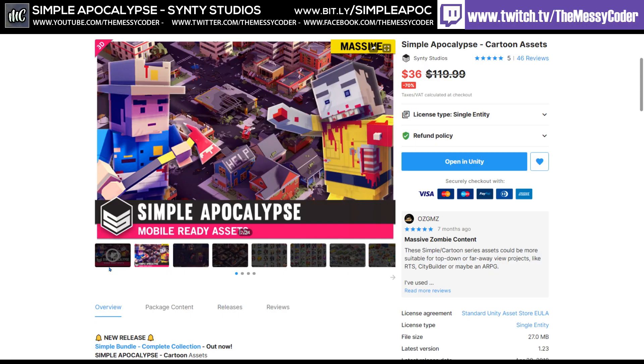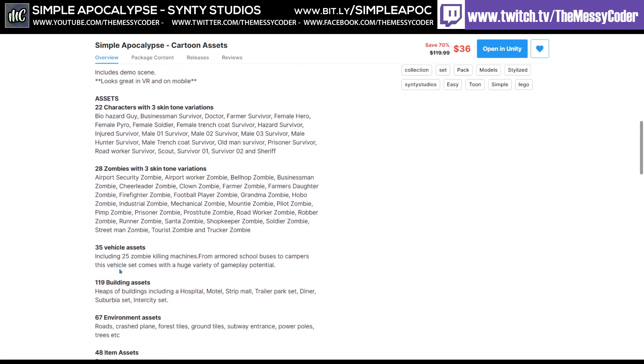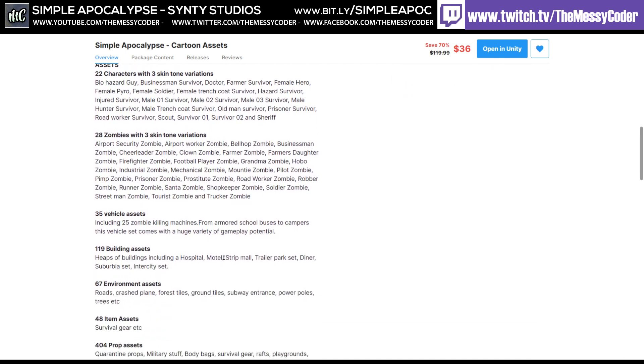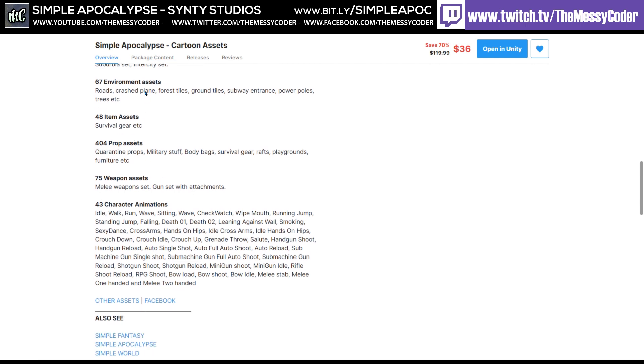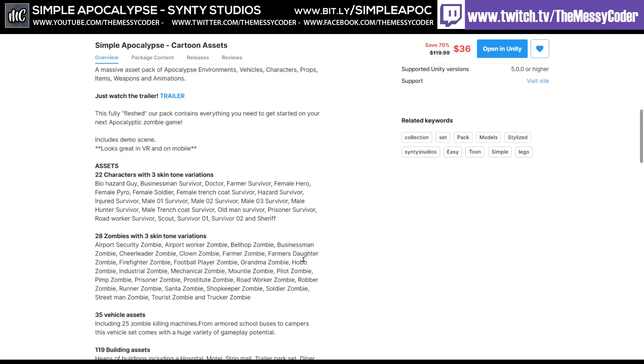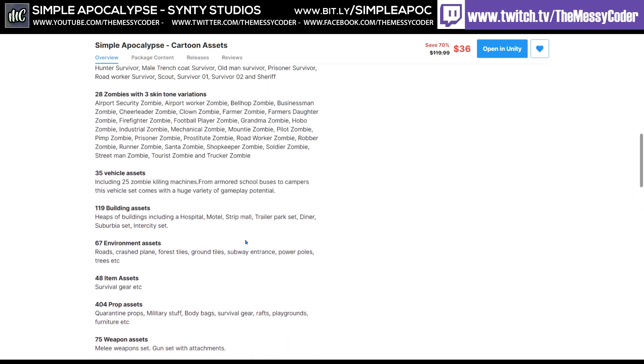We're playing about with Simple Apocalypse from Cinti Studios. It's a massive pack: you get 22 characters, 28 different zombies, 35 vehicles, 119 buildings, 67 environment assets, 48 items, 404 props, 75 weapons, and 43 character animations. Importantly, they are Mecanim compatible. It's really nice to get these animations out of the box because in the newer Cinti stuff you don't get a load of animations. So the earlier stuff has animations — good to know.